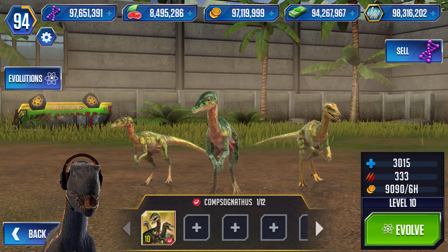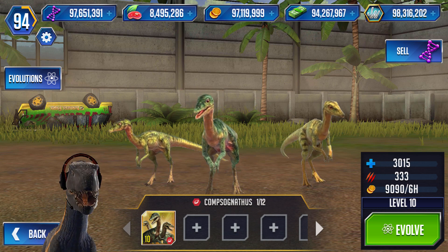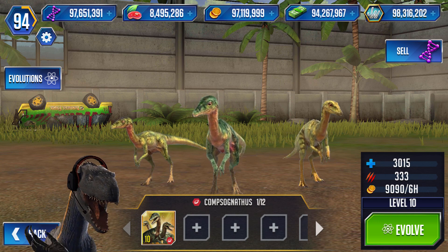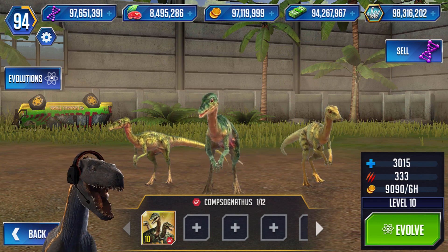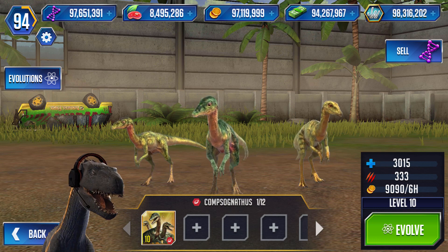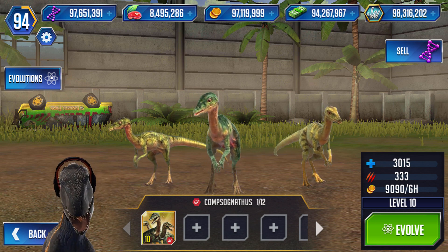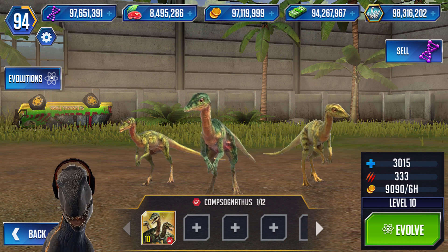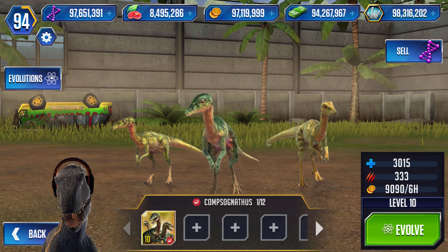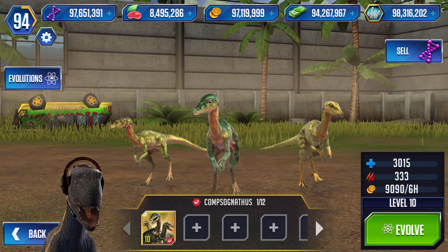Now, looking at their stats, you may be surprised at the stats I came up with. You probably thought those are level 40 stats. No, these are purposely level 10 statistics. So the level 10 Compi that I thought of would have 2,015 health with 333 attack and about 9,000 coin in 6 hours. Why so many health? Well, in Jurassic World Alive, it is a creature that is in a group. It has Hop and Mark and Alert Screech to recall another Compi when it takes damage as a move, and it absorbs damage in three phases from the opponent. So it does not die in one hit.